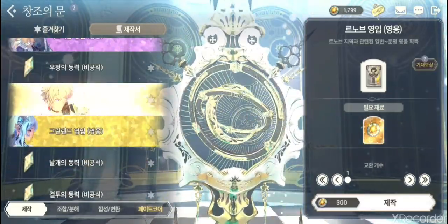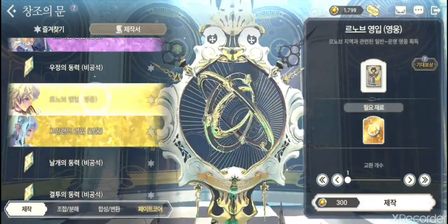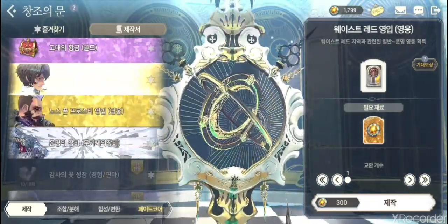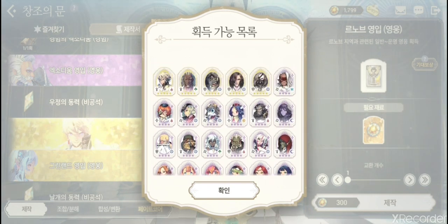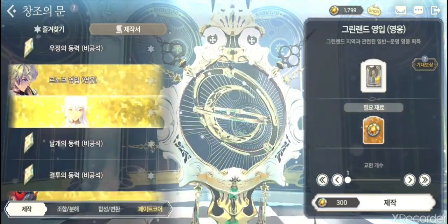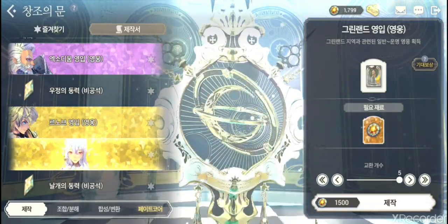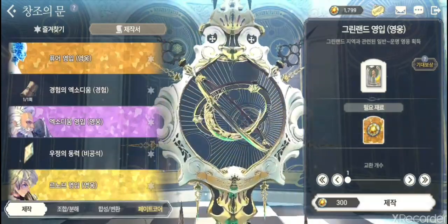These gold ones use stamina — 300 stamina each. There are five of them, one for each zone. These are zone-specific heroes, meaning each hero hails from a certain part of the world map. Because of that, this section lists fewer heroes than the general one. I'd say don't do these — they're not worth it at all.